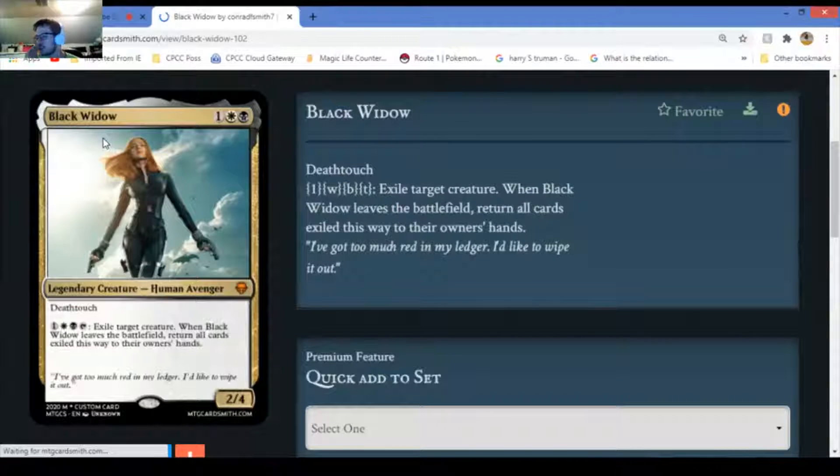Black Widow - I've actually seen some of these cards before. We might see some X-Men cards today. It's a mythic legendary creature - human. You can tap it, pay one white and one black mana, exile target creature. Whenever Black Widow leaves the battlefield, return all exiled cards to their owners' hands. That's a really good ability - you basically replace a card.